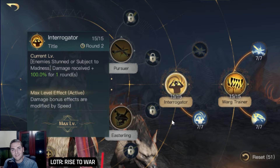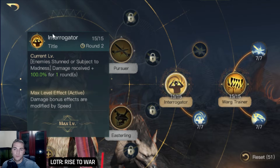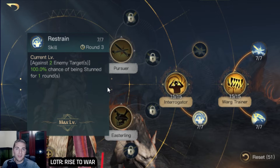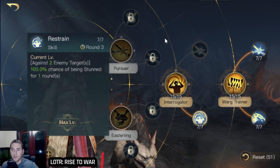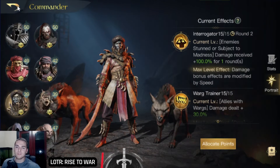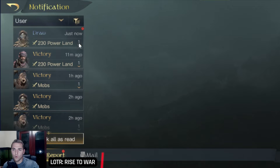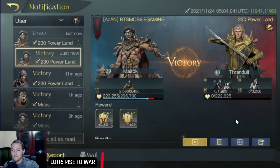I've gone for max damage to my wargs. With the interrogator title, the enemies that get hit by restrain are going to get plus 100% damage received for that round. So for the rounds that restrain is active, you're going to see Maltook dealing enormous damage.